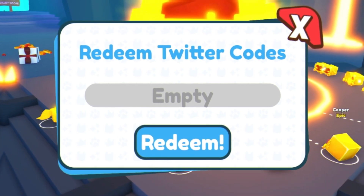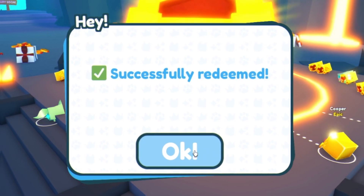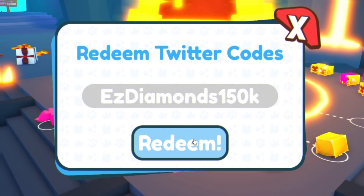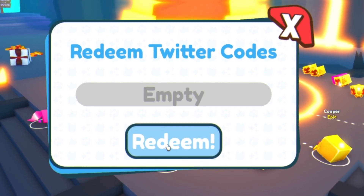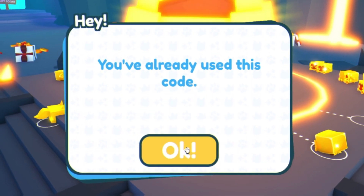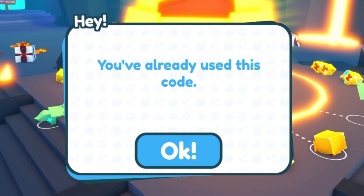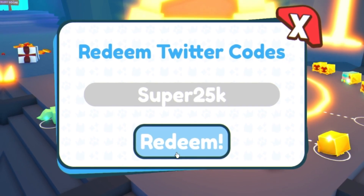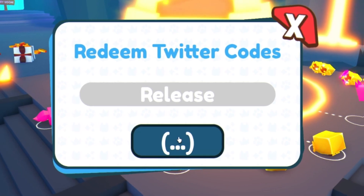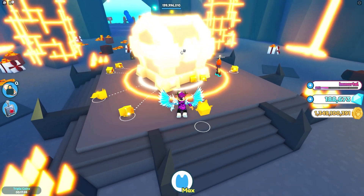Next is going to be called MoreCoins180k for a triple coins boost — as you can see, successfully redeemed. Next is EasyDiamonds150k, which will give you 10,000 diamonds — I've already redeemed my code. Then we have AAA80k for a triple coins boost — redeemed. The next code is Lucky50k, then we have Super25k — redeemed right now. And finally we have the code 'release' — enter that one in, click redeem, and as you can see I've already used this code. And that's currently all the Pet Simulator X codes.